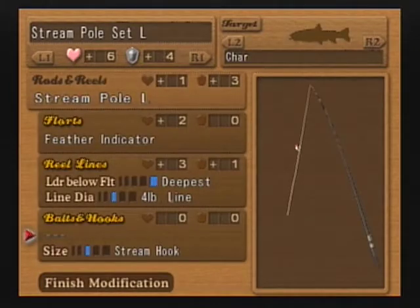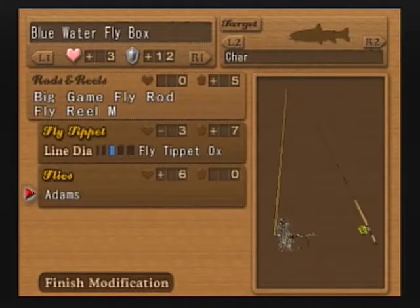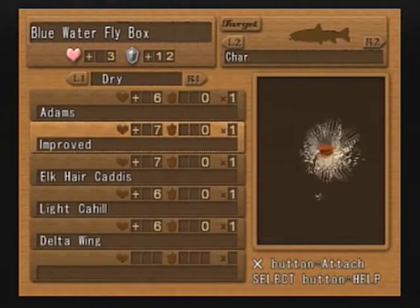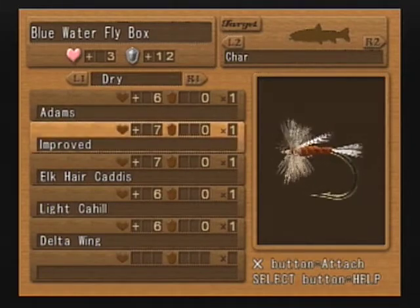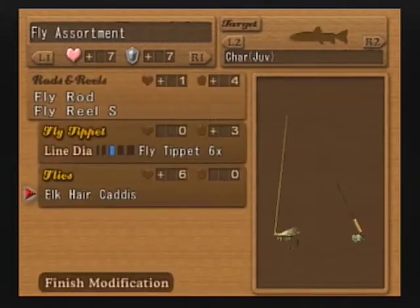I am going through the tackle selections here, although we are going to end up back at our standby — the spinner with the 2-ball spinner. That is kind of my standard for most of these levels so far. The fly choices, I'm just not as interested in. The bait choices, I don't think I'm going to need to use the bait for this one. I think the spinner is going to be fine. It's kind of neat that there's a lot of choices of gear.